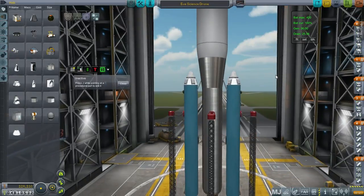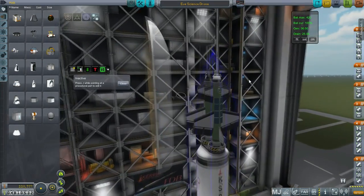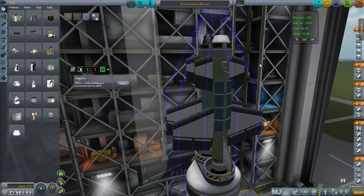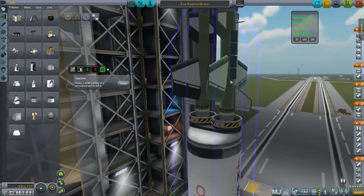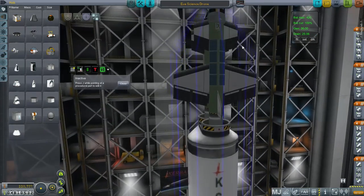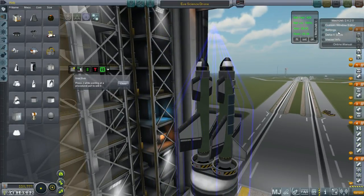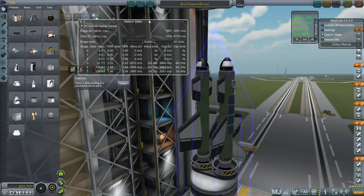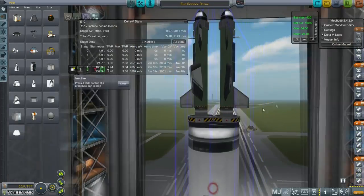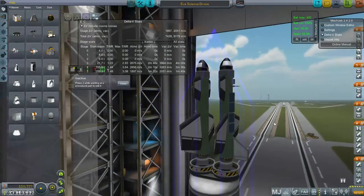Our first launch will be the Strider Lite, carrying the Eve Science Drones — two of them. This is the interesting solution I had for getting those barometer readings. These science drones have a barometer, an antenna, and of course wings, so they're actual drones. An ulterior motive is that I want to examine the aerodynamics of Eve, and this is the way I've developed to do that. They'll swoop in, take the readings, and if they can swoop back out, great.